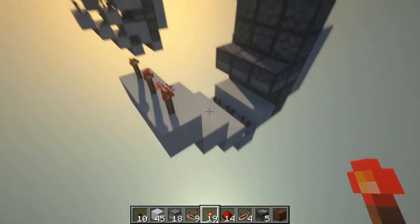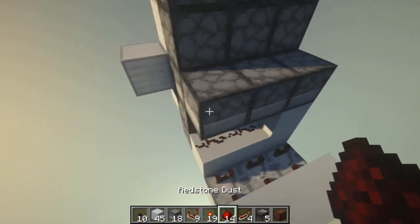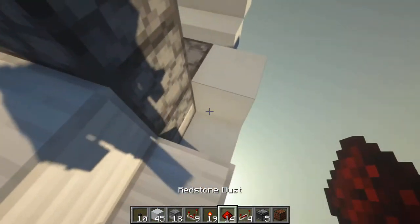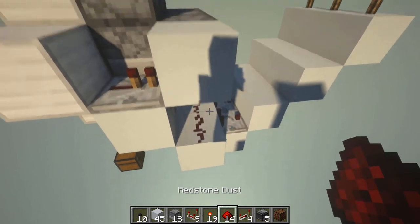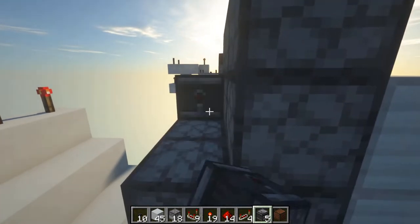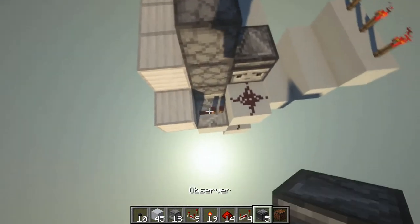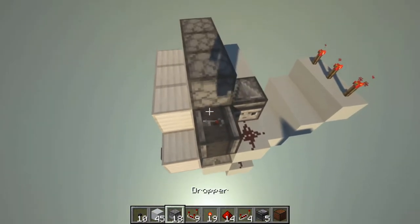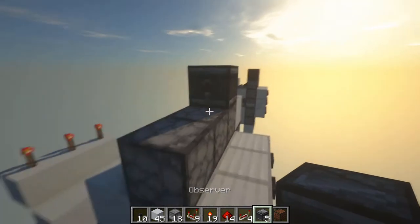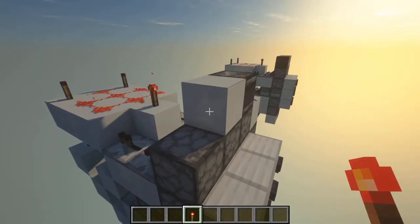Place torches on top of these blocks. Next, place a block here and 2 redstone dust here. Place a block here, here, and here, and place a repeater facing up. Place redstone dust here and right here. Place an observer facing out from this redstone dust, into 2 blocks. Place an observer facing up from this repeater and place a block on top of that. Place redstone dust there and place an observer facing away from it. Then place a block and then a note block. If you are in Bedrock Edition, place a redstone torch instead.